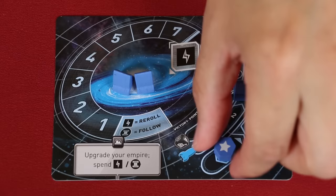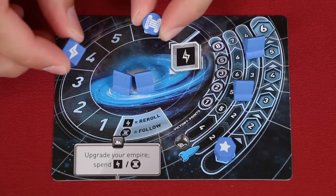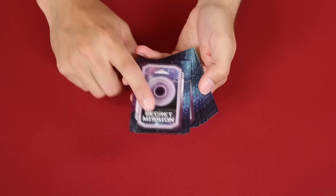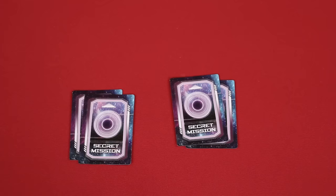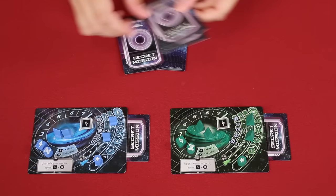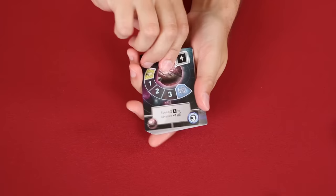This is your empire token and it starts on the starred space of this track, which represents the growth of your empire. And then you place your energy and culture token on the two and one space of your resource track. These are the secret mission cards. Each provides a unique way to gain more points at the end of the game. Shuffle and then deal two to each player. Players will secretly pick one to keep and slide it under their play mat.